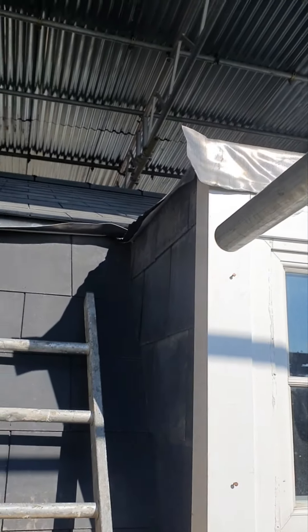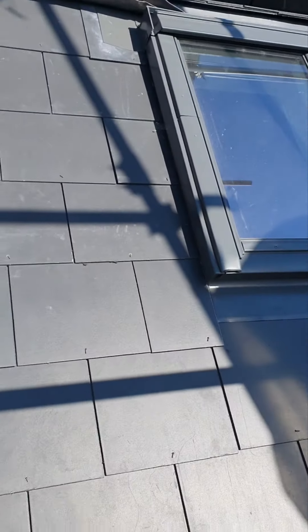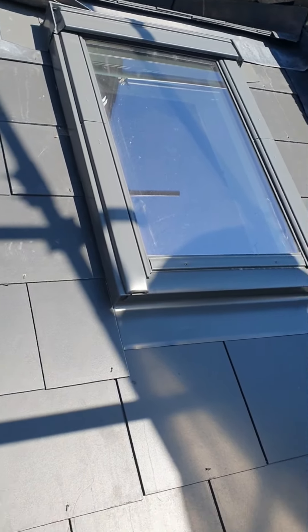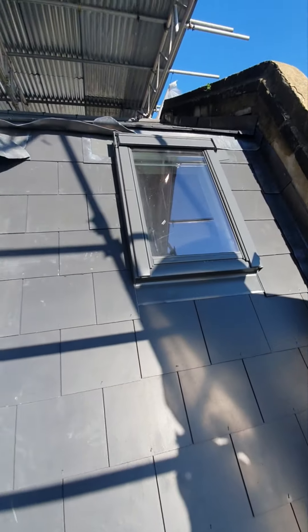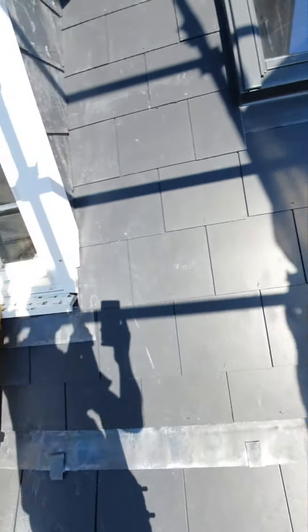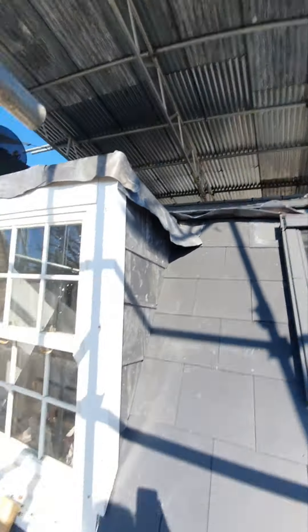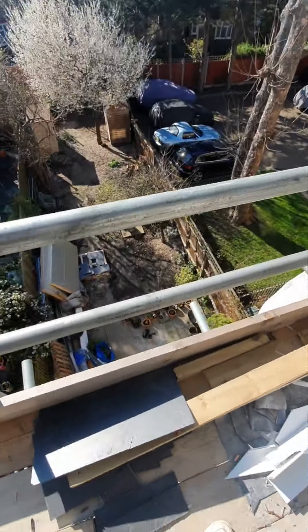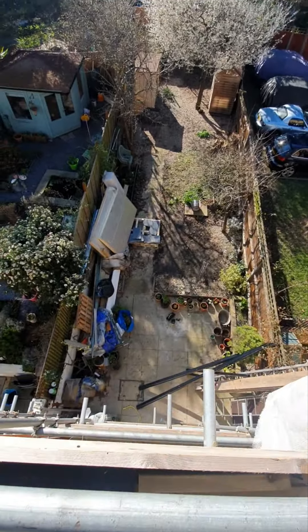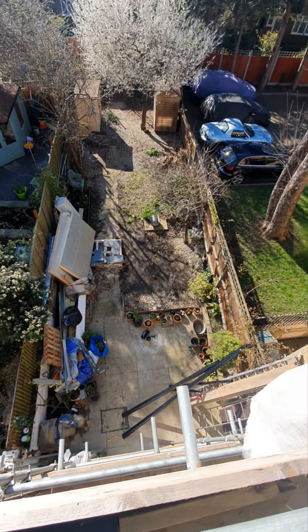That's not quite finished yet but it'll look great when it's done. This is the back side of the house — there's our skylight on the stairs. The roof is pretty much finished really, just need to get this tin roof off hopefully, and then you can see down at our garden.